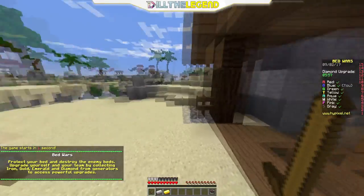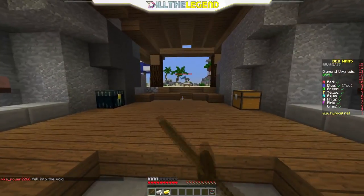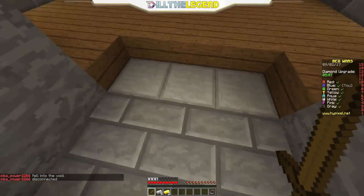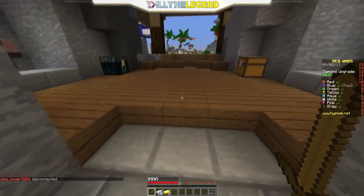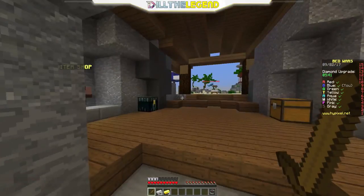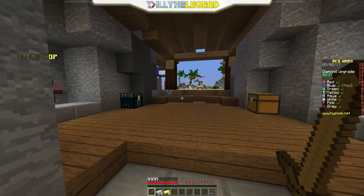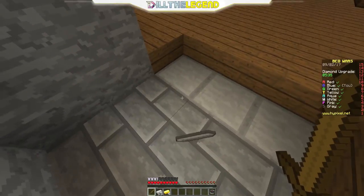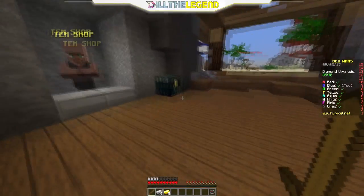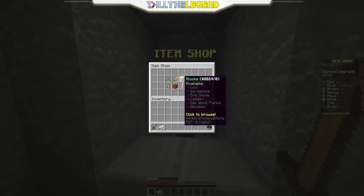Alright guys, so we've lost two out of two. This is our third game. I don't know, maybe I'll succeed — I have no clue. Let's quickly get some materials, a little bit more iron would be nice. Get a little bit of protection — just one layer of wool on my bed, that's what I normally do, that's what most people do.